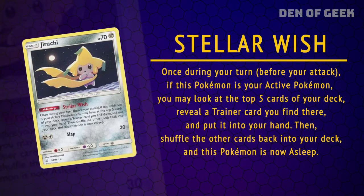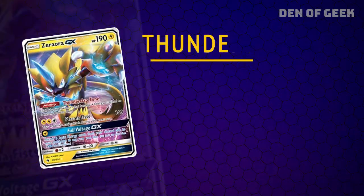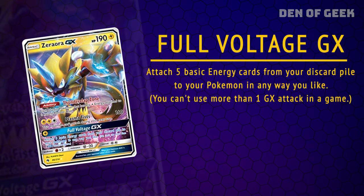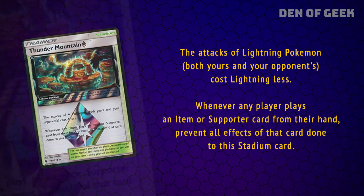Most decks will run multiple copies to maximize consistency. Another important pickup is Zeraora GX, an electric type that removes the retreat cost on any of your Pokémon that have Lightning Energy attached. Zeraora also has the ability to move energy cards from your discard pile onto monsters, making it a powerful ally in the circulation of energy. Useful trainer cards include Thunder Mountain, a stadium card that further reduces the energy cost of electric types.